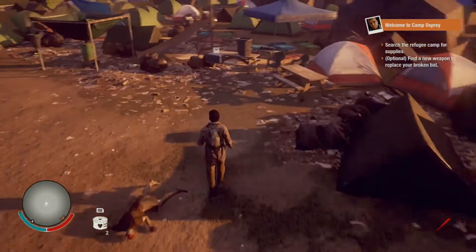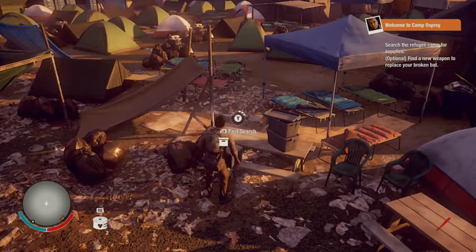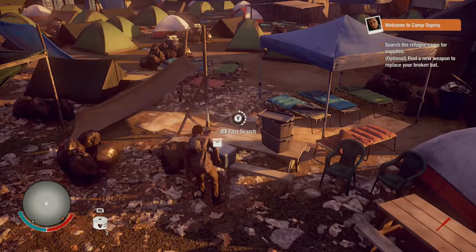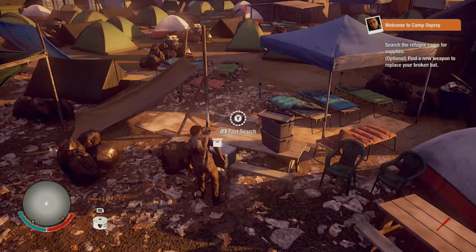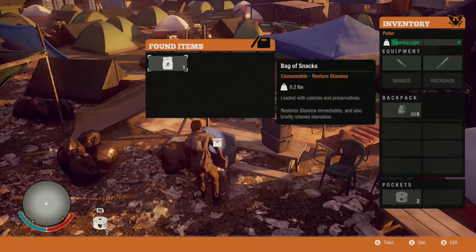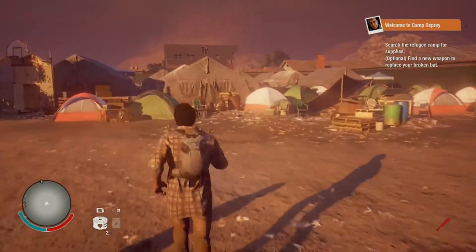You press RT to grab hold of the zombie, and if you smash X it does a stealth takedown. So if you grab him and stab him it is epic — that is awesome! Found a consumable — a bag of snacks, I'll take that with us.